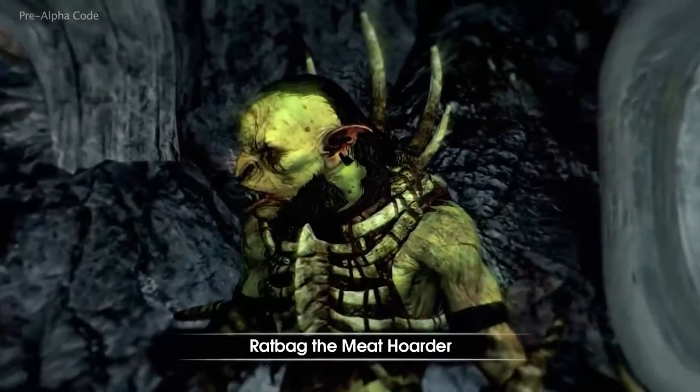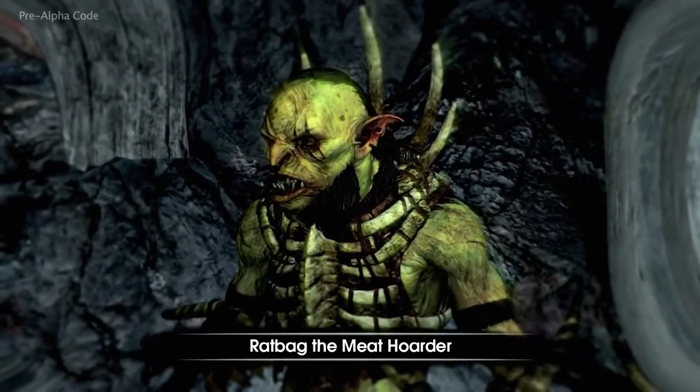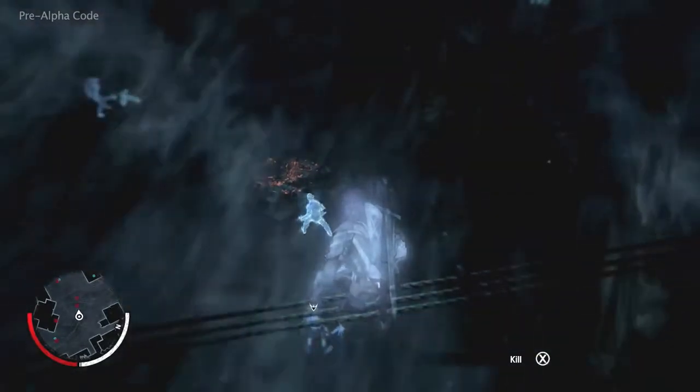In the wraith world, Talion can identify his enemies, such as Ratbag, and return to the real world to confront them.